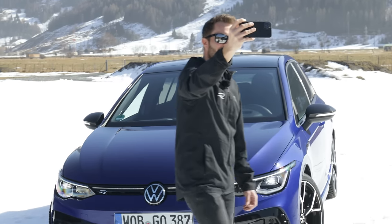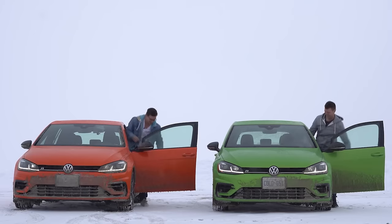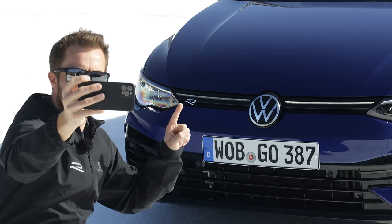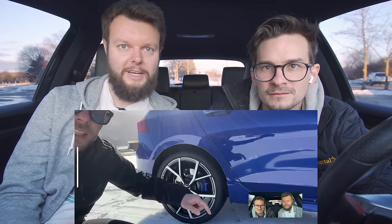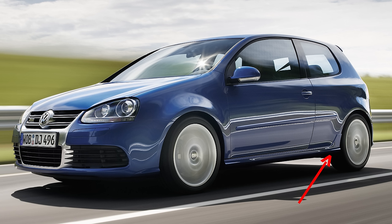Starting with the front end — the headlights have cool daytime running lights, different from the old Golf R, with a line that goes all the way across, similar to rear-end Porsches. You can control the middle line — when full headlights are on it illuminates. And the side skirt profile on the rear reminds you of the Golf 5 R32 — the same shape.